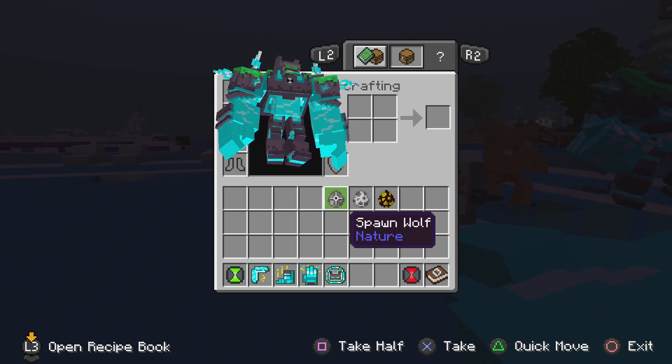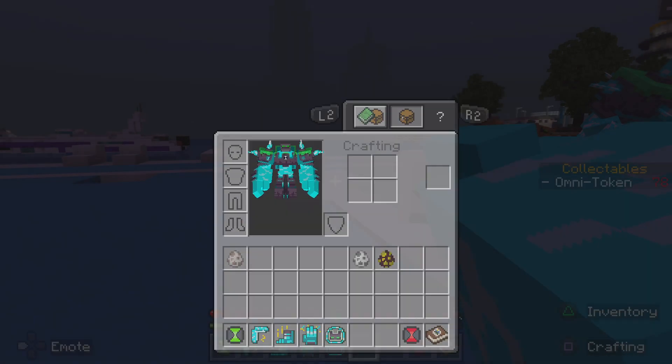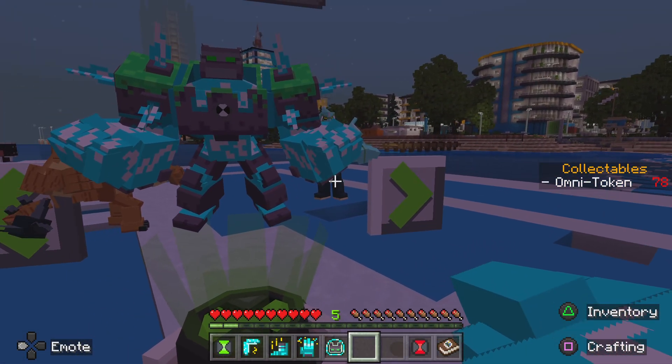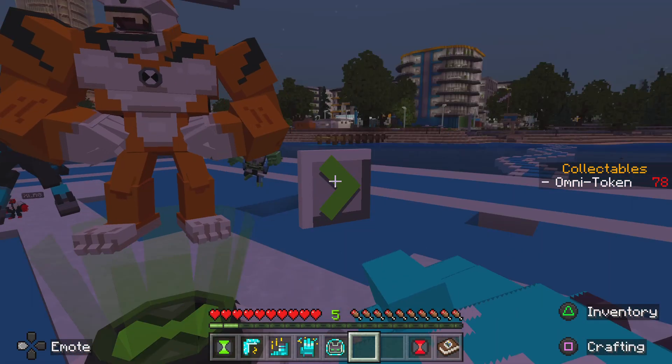Let's do the wolf first, then the magma cube. Let's just place the egg in the air and try Wrath.